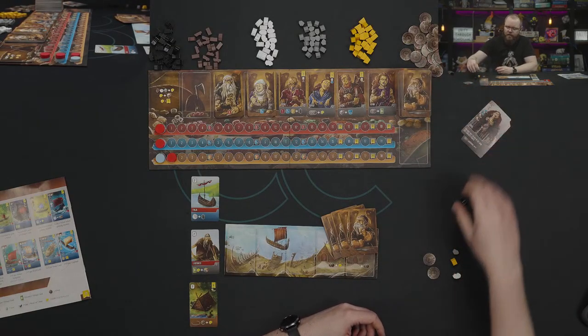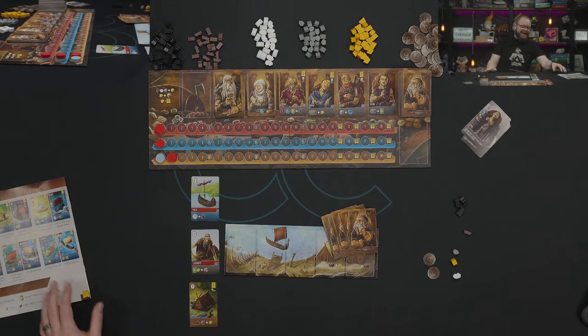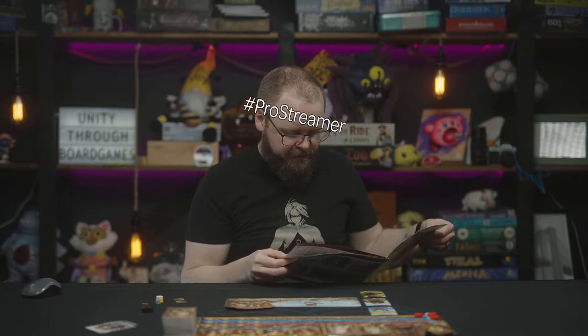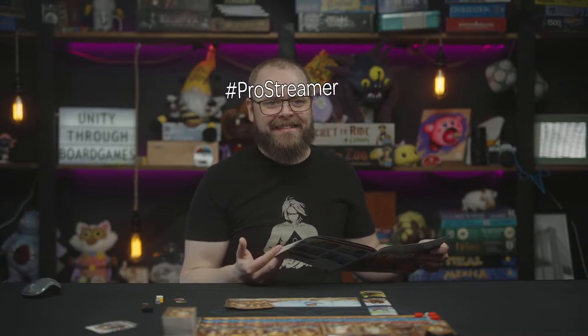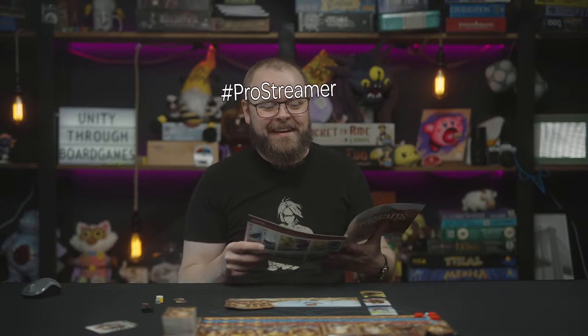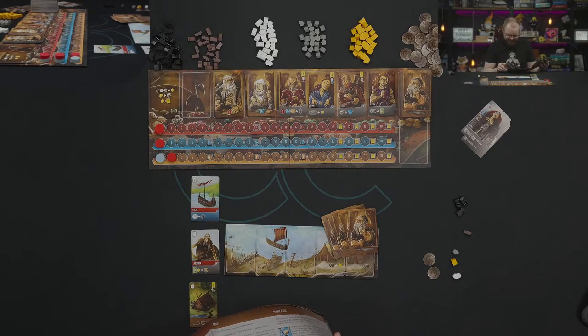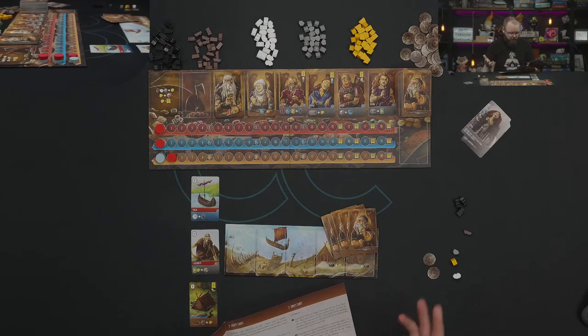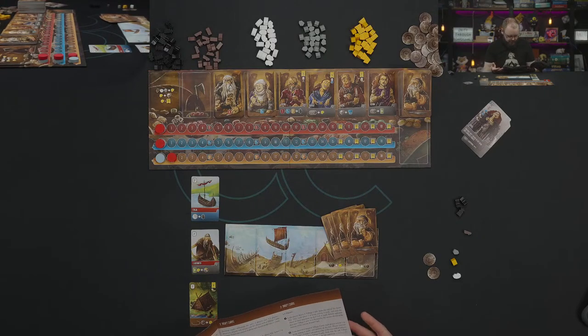We're going to try this first on just the base game difficulty. It's five keep two, four keep two, three keep two. The first thing we do is flip out the round card.